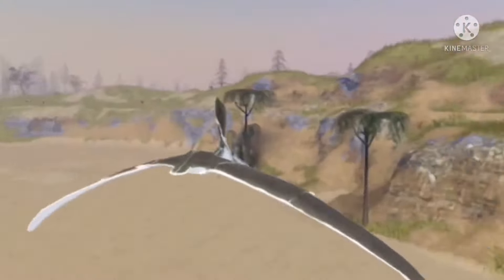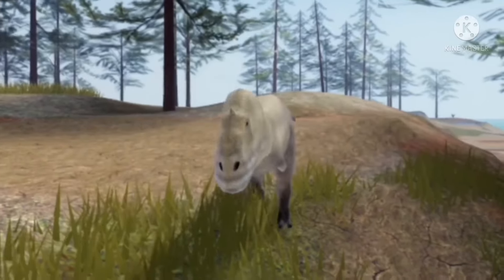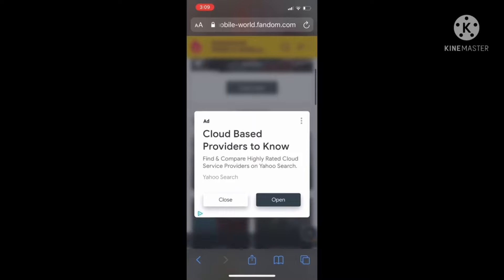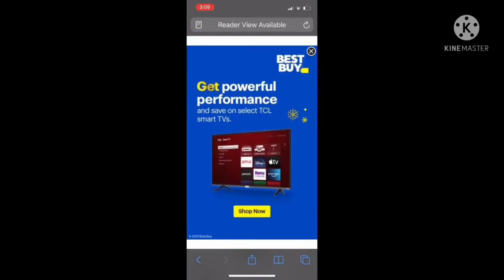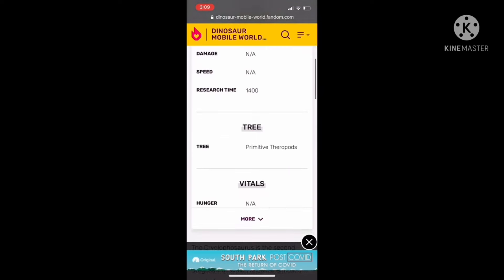Number 4: Tropeognathus is the fastest creature in the game when flying. Number 5: Majungasaurus has the same attack as Zupaysaurus. Number 5: There's a Dinosaur World Mobile Wiki fandom. Number 6: The Wiki calls the Dilophosaurus tree a primitive theropod tree.